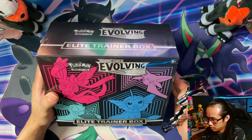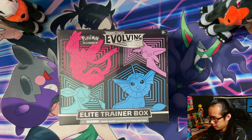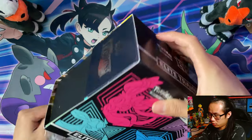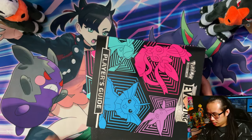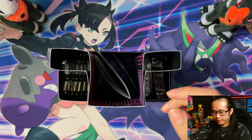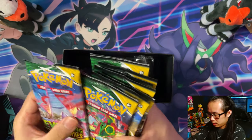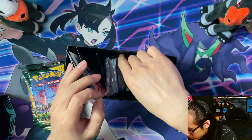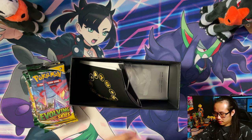I'll take out all the contents, show you the code card as usual, and just get straight cracking into the packs. The retailer that I got these from sent me two of the purple-blue ones, which is a good thing — I actually want the sleeves to use for my collection binder. Alright, so we got the packs: one, two, three, four, five, six, seven, eight. Perfect. And there's the code card.